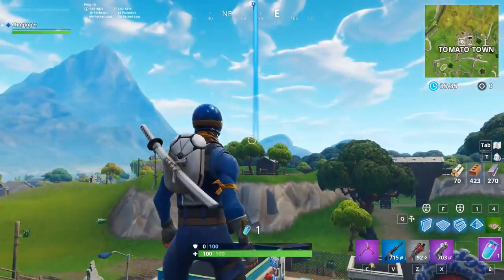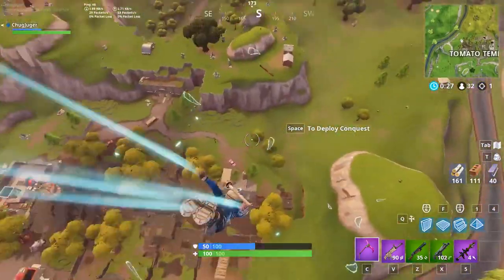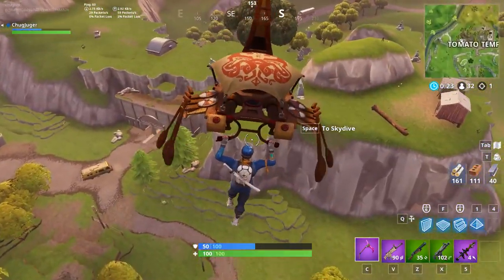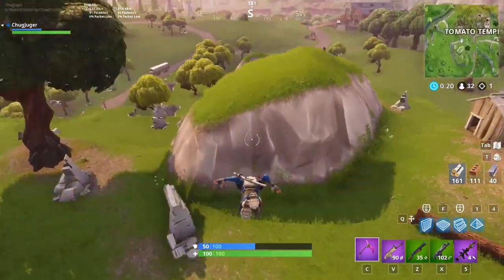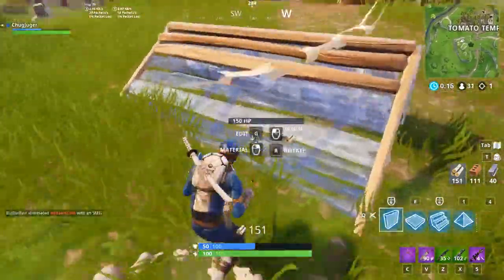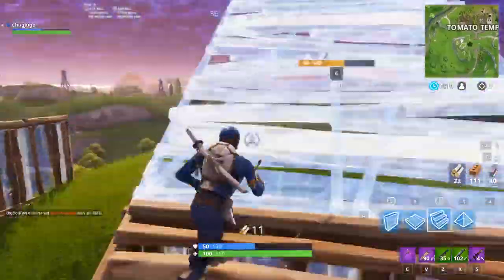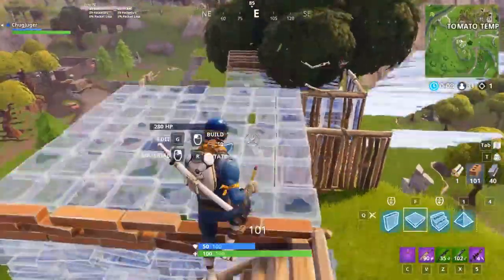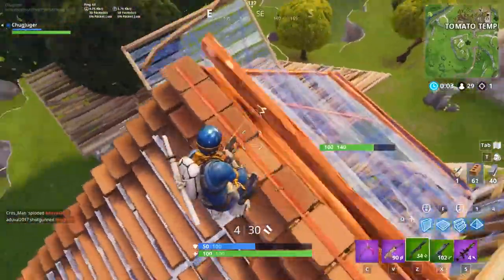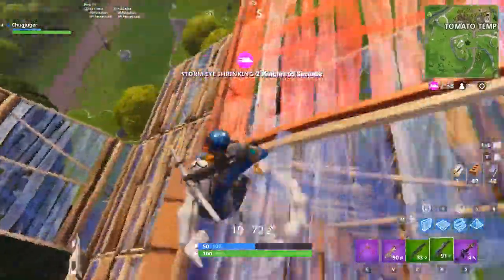Previously, the tomato head was actually facing towards the Wailing Woods bunker and people were having a hard time figuring out what that means. Well, it's fairly obvious now — basically whenever something is facing towards the bunker in Wailing Woods, that entire point of interest turns into a temple. Tomato Town is now Tomato Temple; Tomato Town will be no more. People were first thinking it was reworking to a jungle — Jurassic jungle — but no, it's just a temple, and it's a pretty nice one.